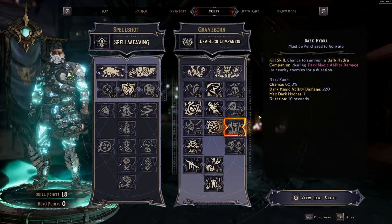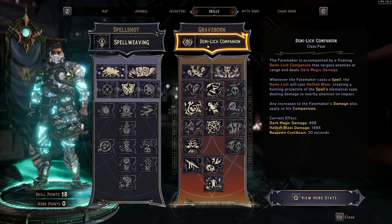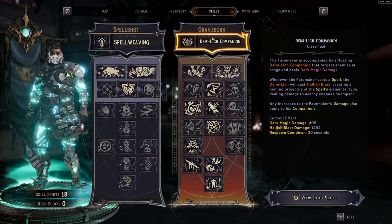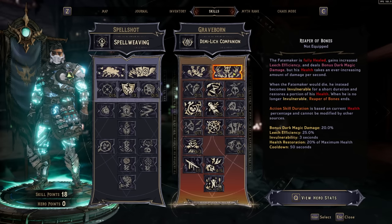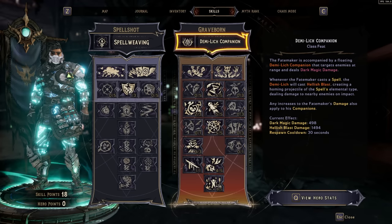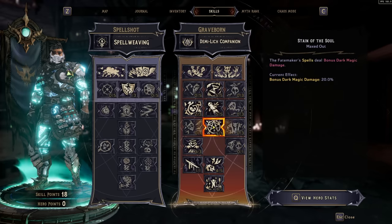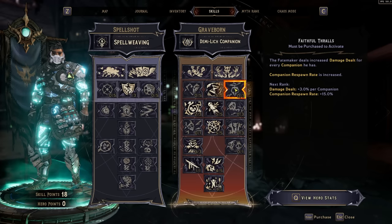Next is the Graveborn, which features one of the best companions — the Demilich, which casts Hellish Blast every time you cast a spell. When dual-wielding spells with the Spell Shot, you get enormous value from this companion. Action skills include Dire Sacrifice, sacrificing a percentage of your health to slam nearby enemies, and Reaper Bones, where you constantly lose health but gain bonus dark magic damage. The Graveborn fits with almost any other class, offering dark magic damage increases to spells.